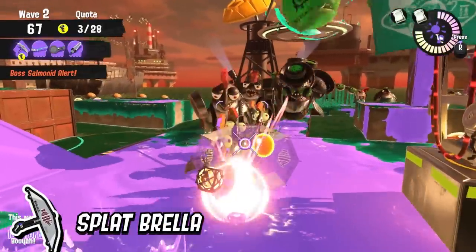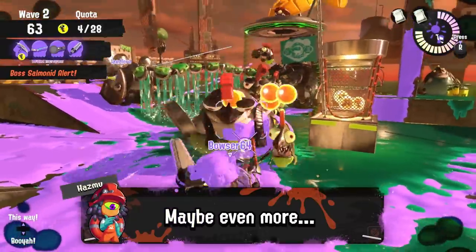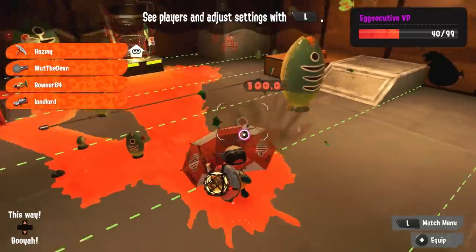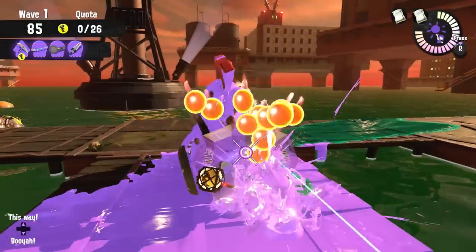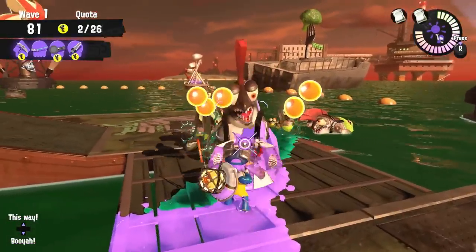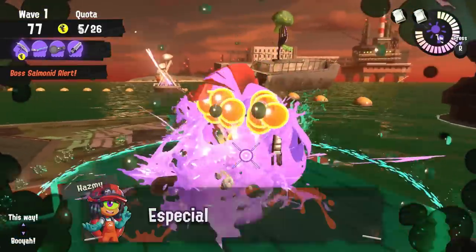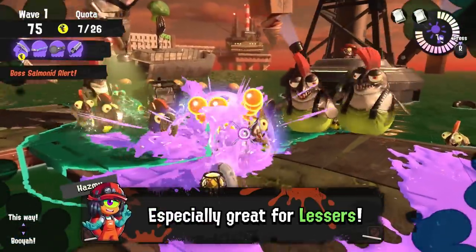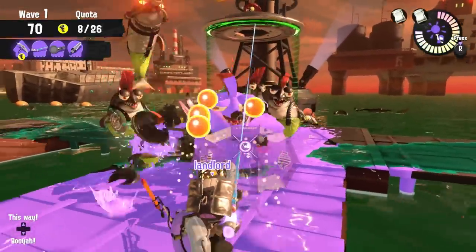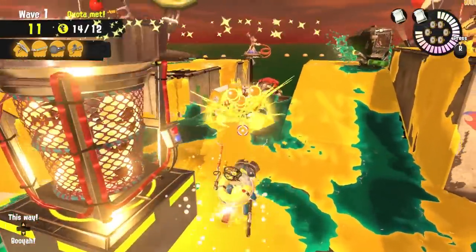For the splat brella, the canopy part of your weapon is just as important as your firing weapon, if not more important. The splat brella's canopy deals 100 damage to whatever it gets in contact with, and the most efficient way to play is to briefly open your canopy while firing and also bump into salmonids for bonus damage, which will help you splat bosses faster. This is especially useful against lessers like chums that only have 100 health — you can walk through them with an open canopy, or shoot them out in a line to clear a path of chums approaching.